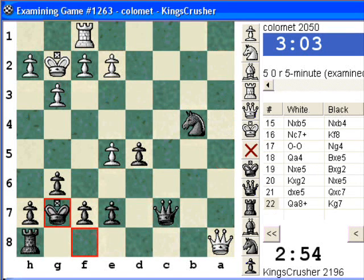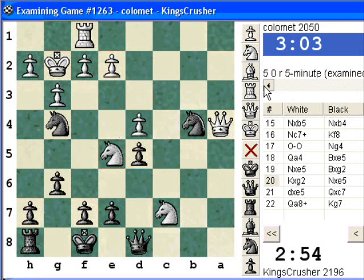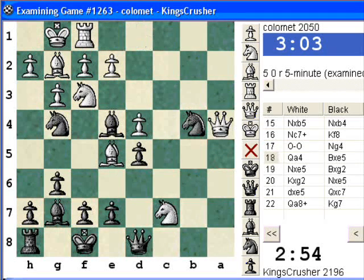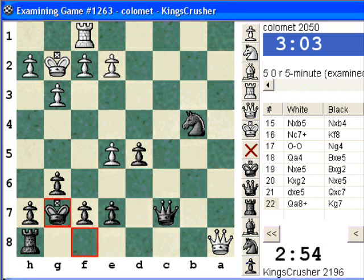So yeah, that was a bit of a disaster for him. He should have just taken on b4, but after Qe5 he's a pawn down. Something's happened here which is slightly wrong. Maybe the check broke the mirror. Ng4 — maybe black's okay here. Interesting, that seems to be okay.